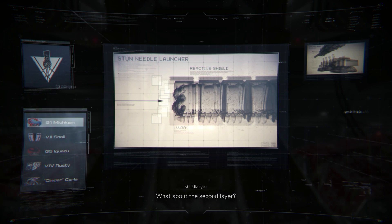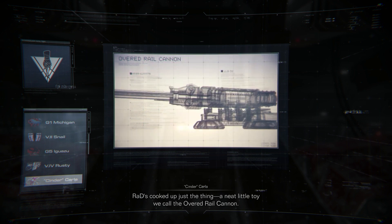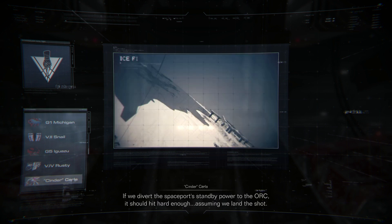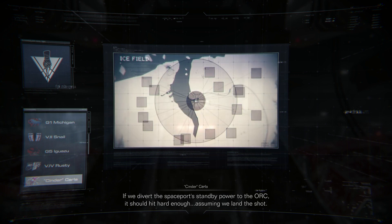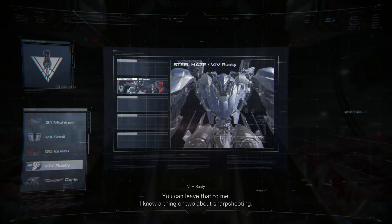What about the second layer? Our R&D has cooked up just the thing — a neat little toy we call the Overt Rail Cannon. If we divert the spaceport's standby power to the ORC, should hit hard enough. Assuming we land the shot. You can leave that to me. I know a thing or two about sharpshooting.